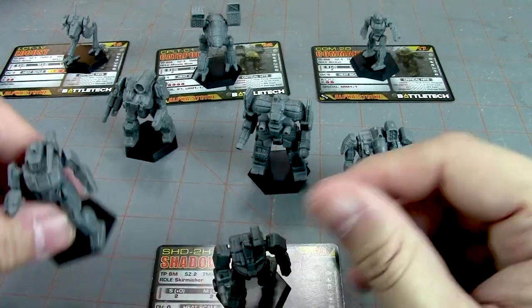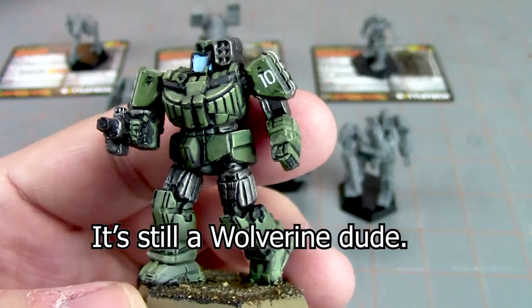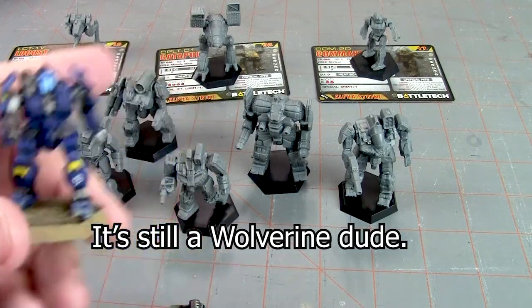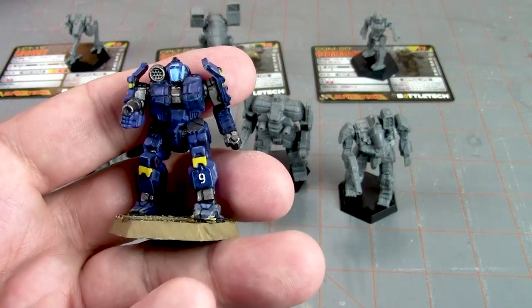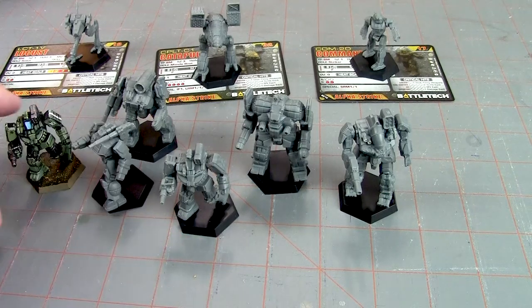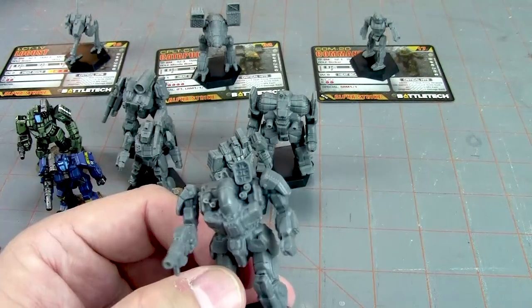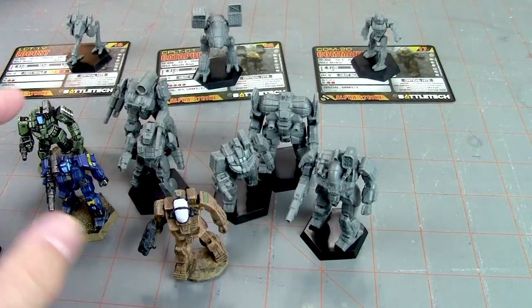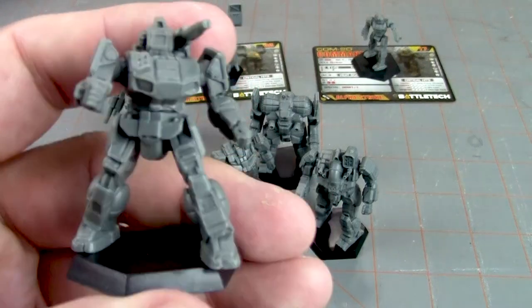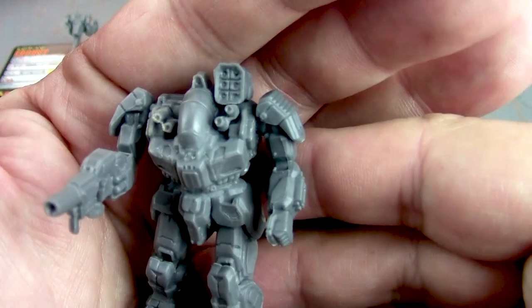So there's a look at the miniatures. To give you an idea of what these look like painted, here is the Griffin I believe. In the starter box you get one of these and one other mech which is not present in this core box — so it's not unique to the starter box, but it's not in this new core box. That's kind of what they'll look like painted, and I showed you the metal version too.